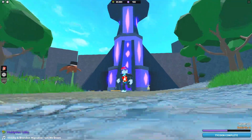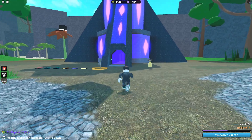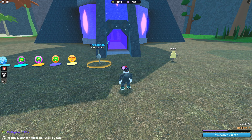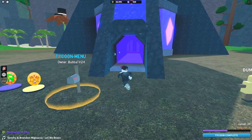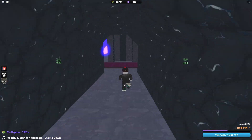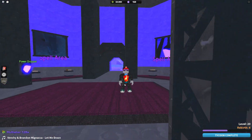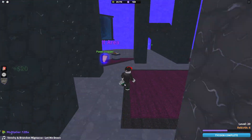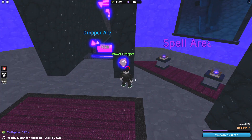The first one we're going to take a look at is the Crystal Tycoon, and this tycoon is earned by spending your gems. It is I think like 500 or 1000 or something like that, and it is fairly easy to get. It's a pretty simple tycoon, very quick. We've got some droppers here, some spells, and a power dropper so you can do the stuff there.